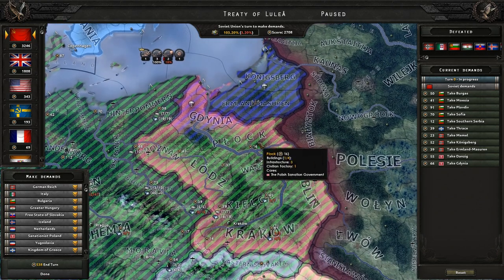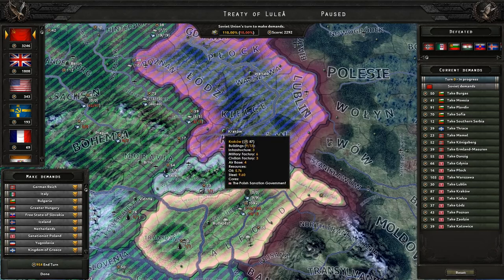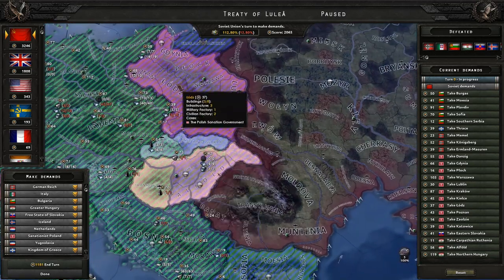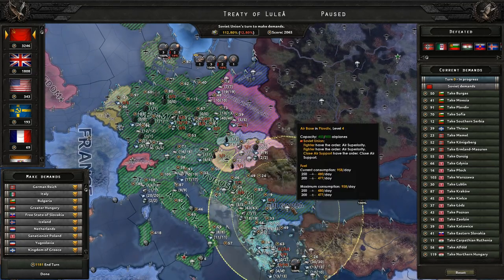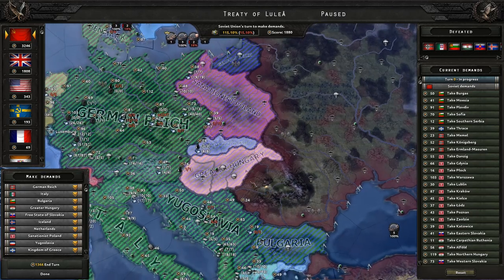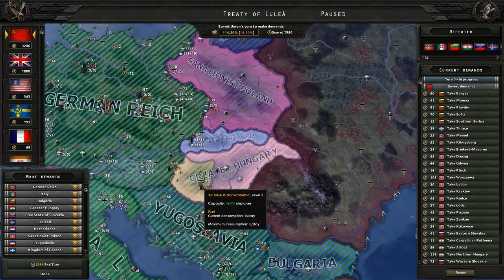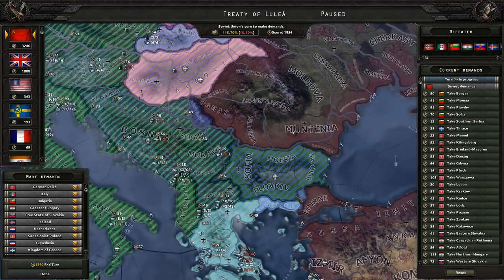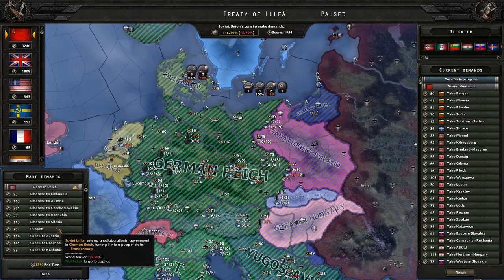Let's go ahead and annex all of Poland with the hope they won't be able to puppet them. Remember, anything we leave open they can create a puppet — even if it's just one little province, they can puppet Poland and it would be really cheap. We're creating some decent borders and we're actually able to do a lot more than I was expecting. We've run out of points though — we don't have enough to puppet Germany.